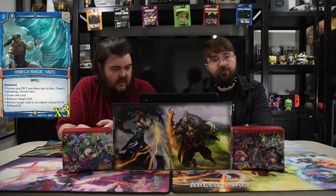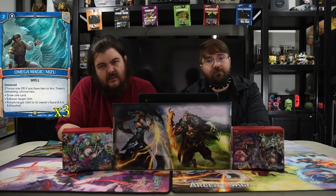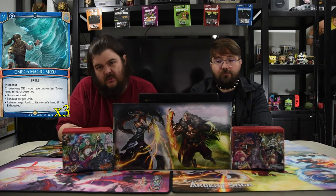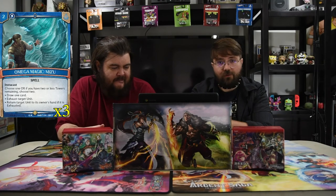Omega Magic Mizu is two cost instacast. Choose one — or if you have two or fewer towers you choose two: draw a card, exhaust target unit, or return target exhausted unit to its owner's hand. This card is really strong just to protect you — most of the time you'll tap a dude and bounce another dude. It reads top-down, so you can tap someone and then bounce that same dude.